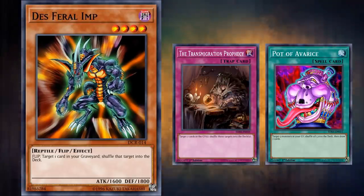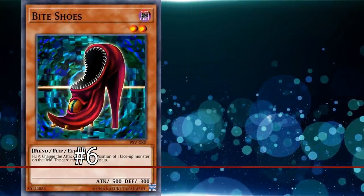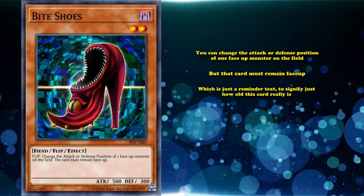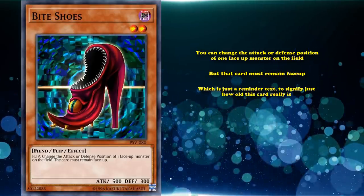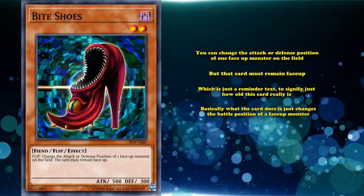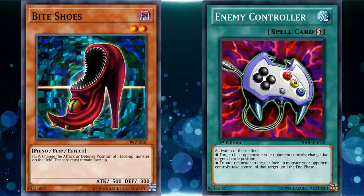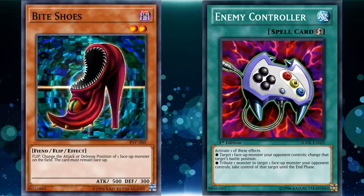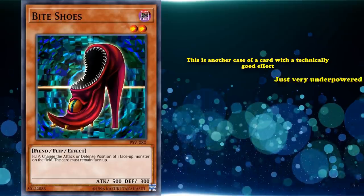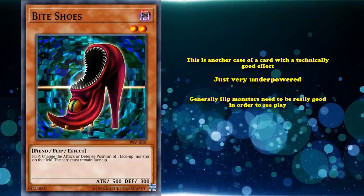At number 6, we have Bite Shoes. This card has the flip effect where you can change the attack or defense position of one face-up monster on the field — that's basically the first effect of Enemy Controller, but attached to a low-statted flip monster, which is much slower than Enemy Controller. This is another case of a card with a technically good effect that's just very underpowered. Generally, flip monsters need to be really good in order to see play, and even then they might not.